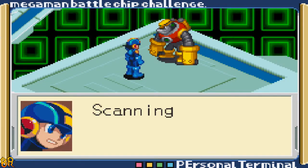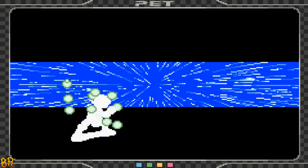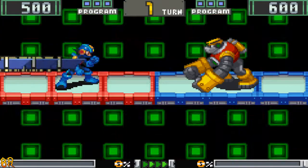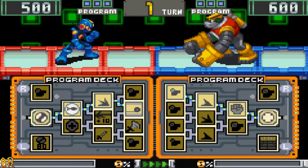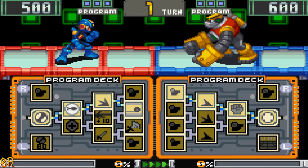And there he is. Yeah, Navis like Gutsman and Roll are prone to appear right here. This may be somewhat of a roadblock — if it doesn't go our way, we'll probably have to rethink our chip strategy. But it is possible to win, I'm pretty sure of that. Gutsman has his Gutsponge which deals 70 damage, a Mega Cannon, Shock Wave and Sonic Wave like we do, two Cannons, two High Cannons, and a Mega Cannon in the R slot — that's gonna be a problem.